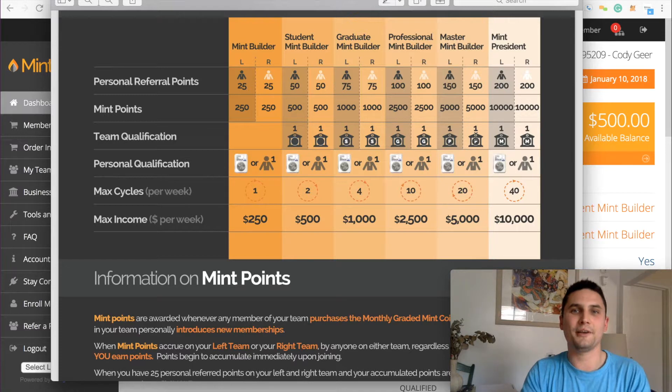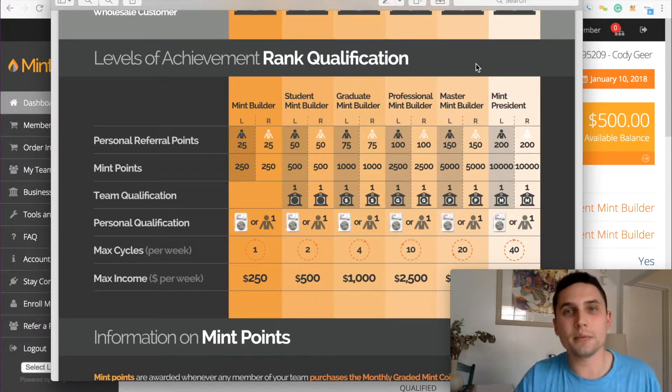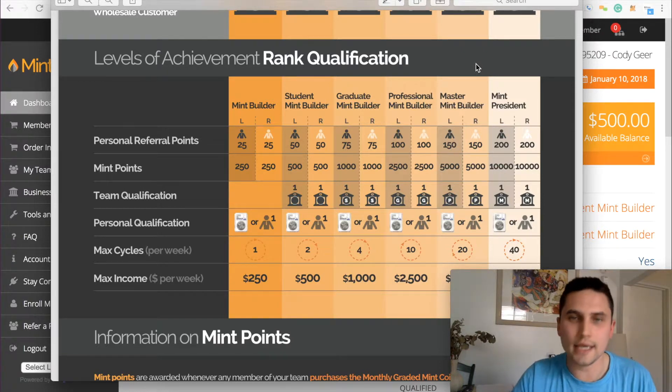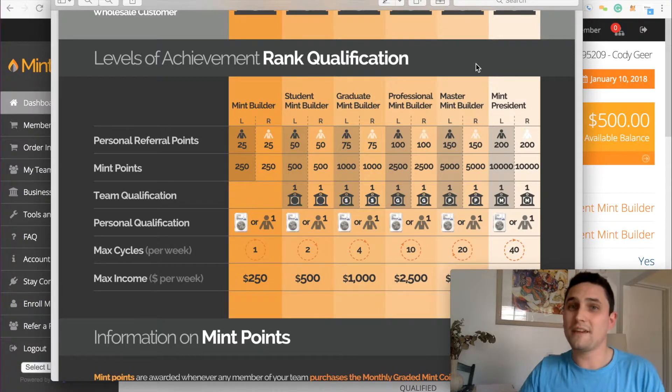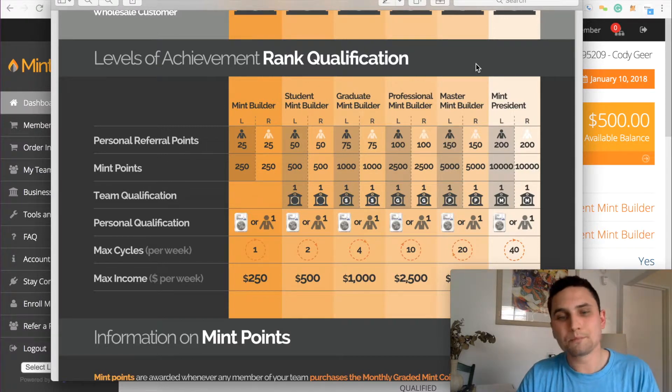It really is not very difficult to get the $250 a week. I hope that cleared things up for you, and I know you guys can go out there and do this because you have unlimited time to achieve this. You might as well just sign up, put this in your back pocket, keep your day job, keep that steady income coming, but do this on the side. And when you're making $250 a week, it's just extra money. Even when you make $500 a week with your day job, now you're starting to really feel some things. Once you get to the graduate Mint Builder level making $1,000 a week, you could in theory quit your day job because that is a livable income.